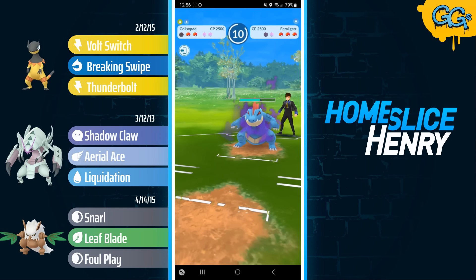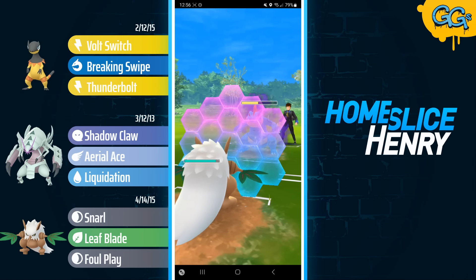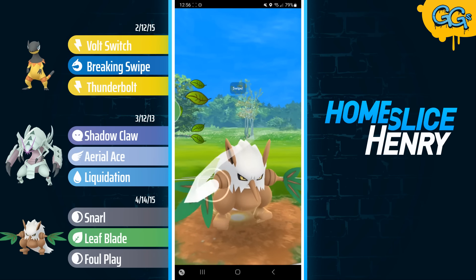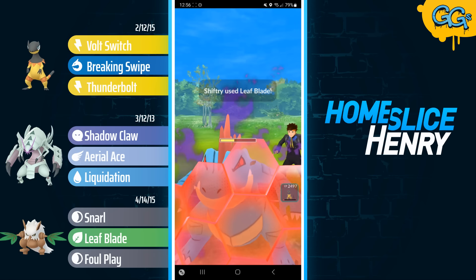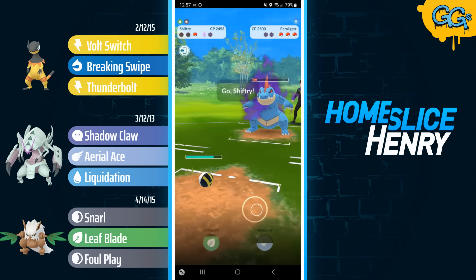I go for the Liquidation — that connects, and Feraligatr gets a farm down, but now Feraligatr has to deal with a level 50 Shiftry. Shiftry shields up as Shadow Feraligatr baits with the Hydro Cannon, and I realize I've made a mistake — this is my first battle with the team. I forgot that I still had Hurricane on the Shiftry. I'll be fixing that mistake later and going back to Foul Play. I try to make it to a move, but unfortunately end up getting Shadow Clawed down.